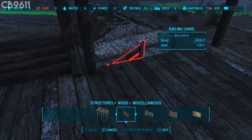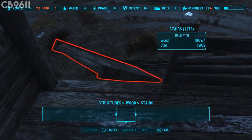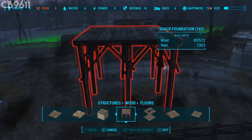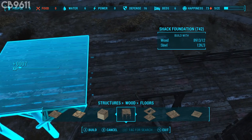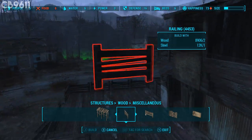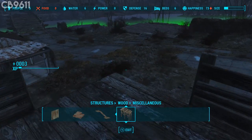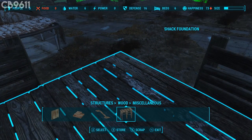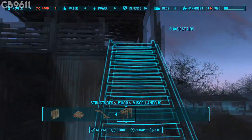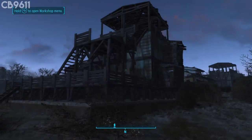Once you get around to there, add some stairs over here — put the stairs right there. Then scroll over to floors, get the shack foundation out again, place it just like that, and go back to stairs to add stairs right there. Get the railing out and place these all the way around — skip this little part because I like to put a turret or a spotlight right here to watch over the area. It covers the backyard of the workshop house and a good bit of land. That is pretty much the house.